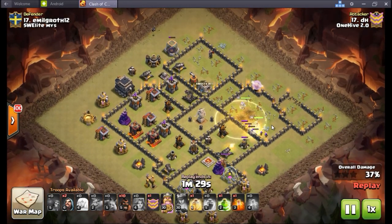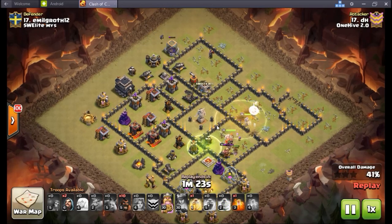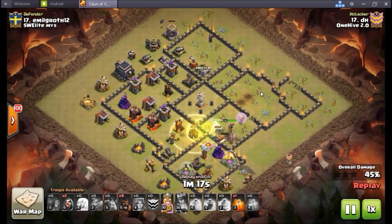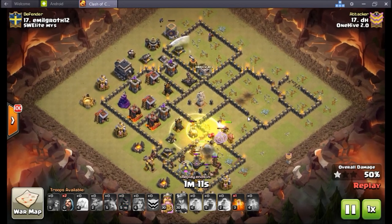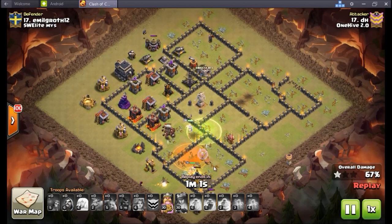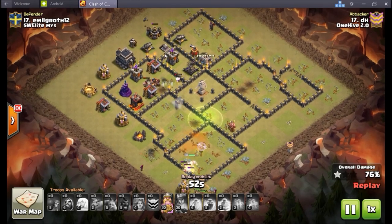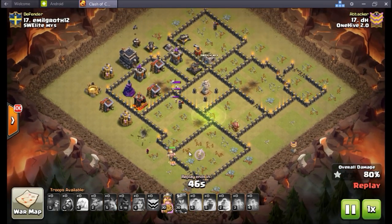Another thing I like about this attack with DH is he brings a jump spell. I veal a lot, which means I don't bring any jump spells — I just bring a bunch of Valks and they shred through walls, especially if you rage them at the right times. But Dirk uses the jump to his advantage — I like that because your Valks stay in a pack. As soon as one wall piece gets opened up they all follow through. Dirk brings the jump just to connect it when they start to go astray, and he lets everything right into the archer queen chamber.